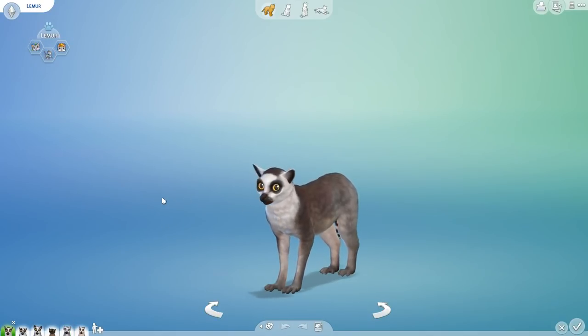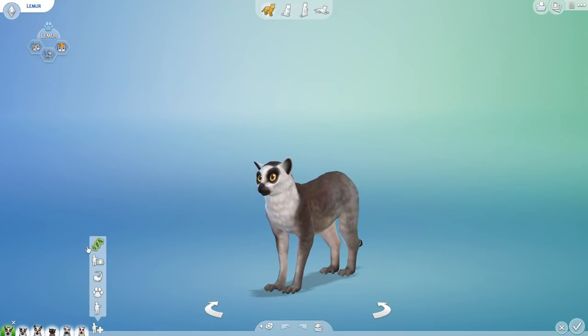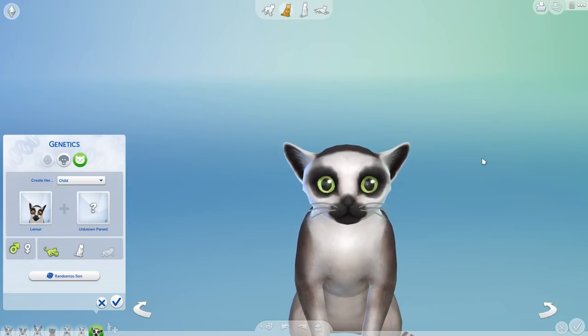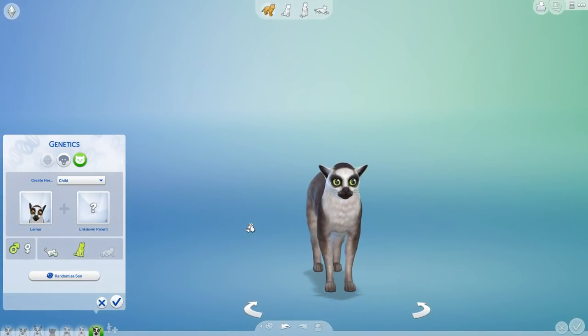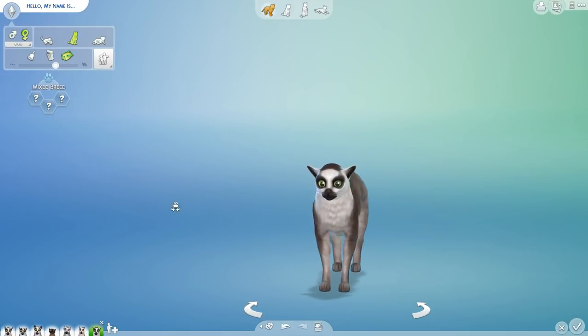So moving on from that very dramatic moment - thank you so much to everybody who has made the lemurs. Now the true moment of fun and excitement begins because we are going to see what their babies would look like. We're going to breed them up and see what will happen! Oh my gosh, I was not ready for that. Look at this face. I love you! You are amazing. Come join my family. You're literally just like a crossbred lemur cat, and this is the lemur of my own heart. I think this is going to be the one for my secret super project.